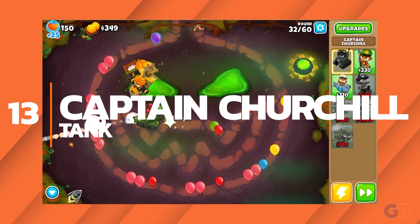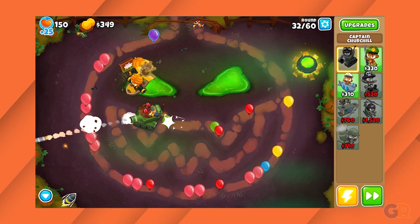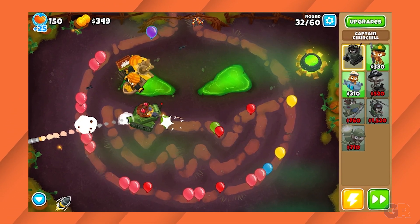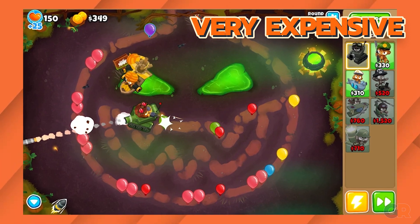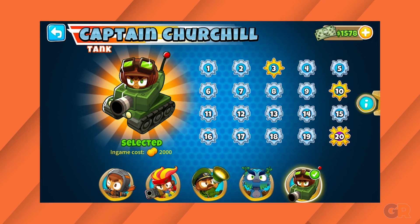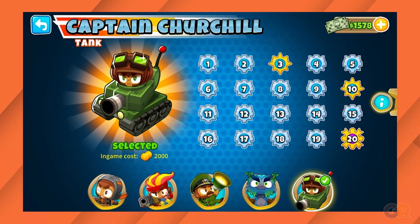Number 13: Captain Churchill. Captain Churchill immediately suffers from needing a long straight path in order to be effective, which many complex maps just don't have. On top of that, Churchill is really expensive when compared to other heroes who are far more effective. Players will find that upgrading towers is usually more effective unless presented with a long straight path.